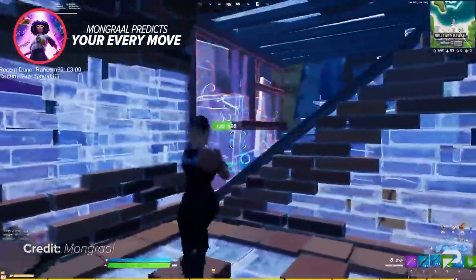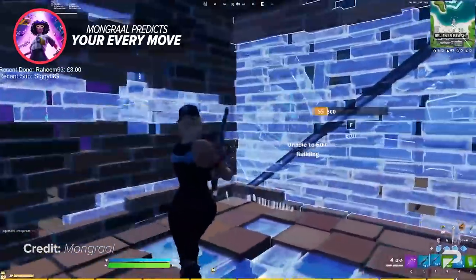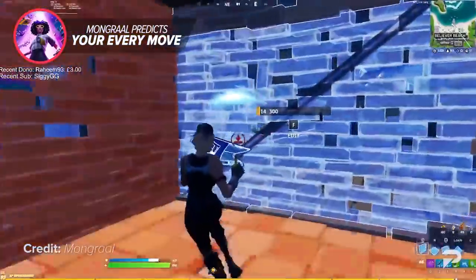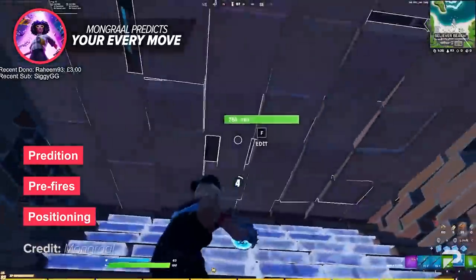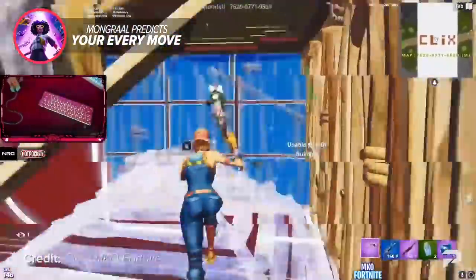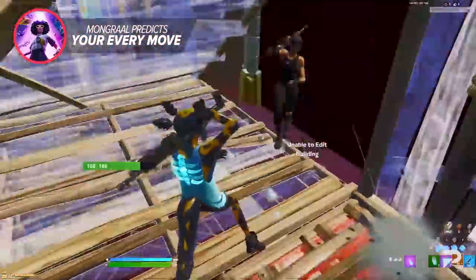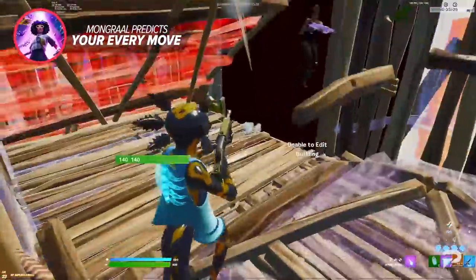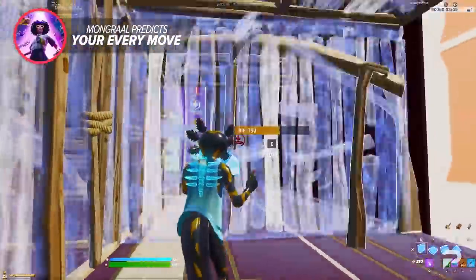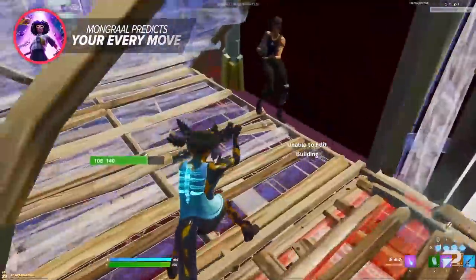This is what real in-game box fighting at the highest skill level looks like. These are arguably two of the best Fortnite players in Europe right now, and it's really all about predictions, pre-fires, and positioning — the three P's. If you want to get better at box fighting, you should individually train these three game mechanics either in creative or arena. There are tons of creative maps out there like Clix's box fights that can help you level up your box fighting skills, so keep the three P's in mind while playing.